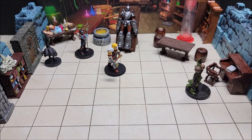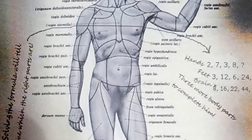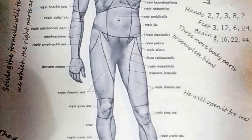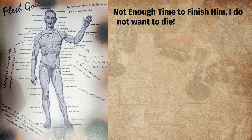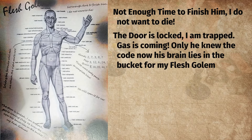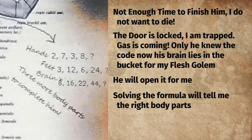The other important item: a druid who comes over to the desk will find a waxed scrap of paper with a diagram of a humanoid body covered in scribbled notes. The notes read: 'Flesh Golem — Not enough time to finish him. I do not want to die. The door is locked. I am trapped. Gas is coming. Only he knew the code. Now his brain lies in the bucket for my flesh golem. He will open it for me. Solving the formula will tell me which are the right body parts.' There's an arrow pointing to a formula labeled hands, feet, and brains — three more body parts to complete him.